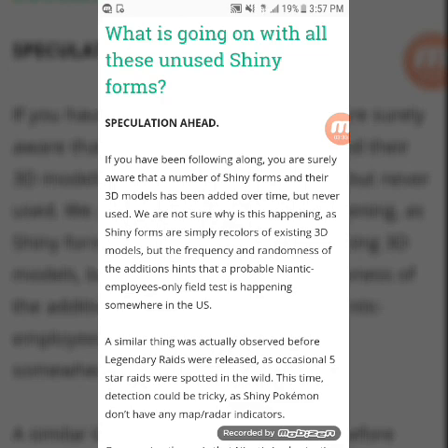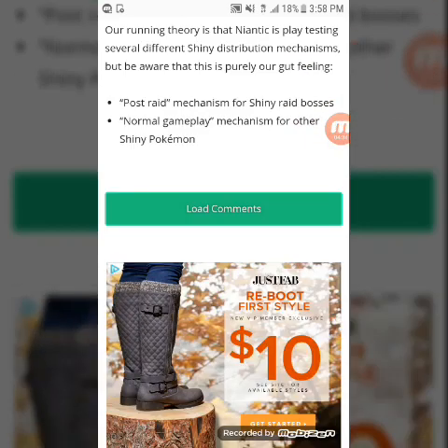Now, what is going on with all these unused shiny forms? Speculation ahead. If you've been following along, you're surely aware that a number of shiny forms and their 3D models have been added over time but never used. We're not sure why this is happening, as shiny forms are simply recolors of existing 3D models. But the frequency and randomness of the additions hints that a probable Niantic employees-only field test is happening somewhere in the US — similar to what was observed before legendary raids were released. Shiny Pokémon don't have map or radar indicators, which means you have to actually go out and find them.